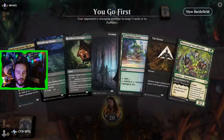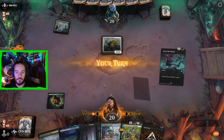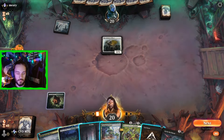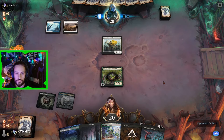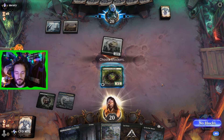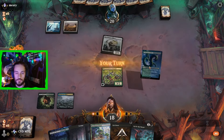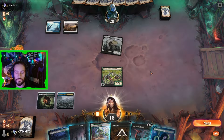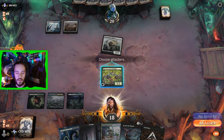Alrighty, game one. We will definitely play first. This hand feels really bad to put back, so I think we keep it. Let's play a Dreadknight. I think we just take two here. Let's play the Glade — that way we have both of our removal spells open. And we'll get in for three.